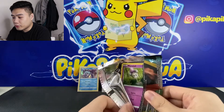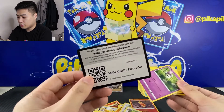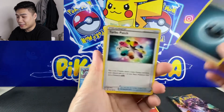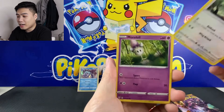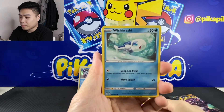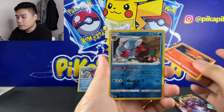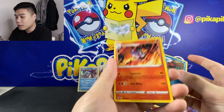One full art card for today so far. We have a Darkness Energy, we have a Turbo Patch, Dartrix, Staravia, we have Morpeko, Wishiwashi, Yungoos, Dino, Pansear, Dracovish, Reverse, and a Volcarona Rare.